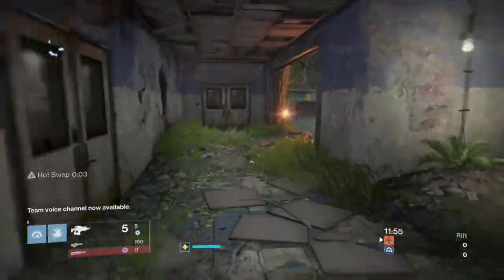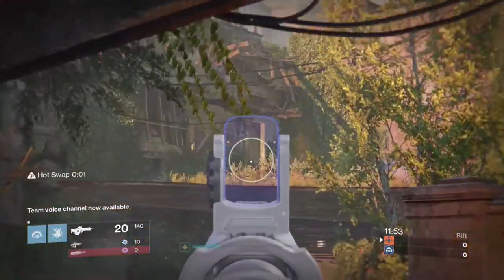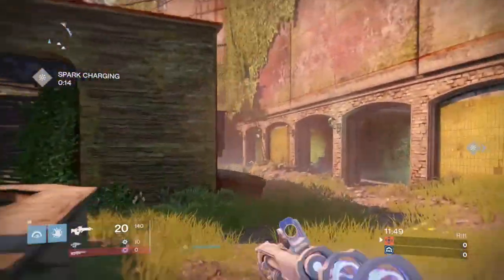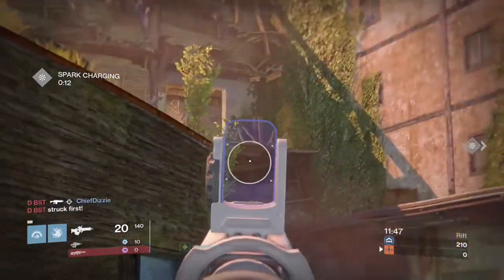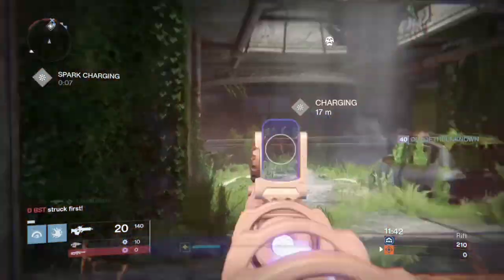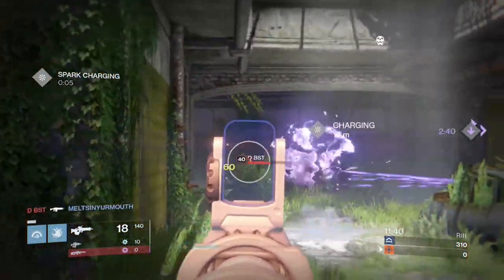Hey, what's going on guys? Mr. Truckles here, and today I've got some more Rift gameplay for you. Today it's going to be on Memento. I'm playing my Stormcaller, using the exotic scout rifle, the Taloc, which is the Warlock-specific scout rifle, and the Thieson Fusion Rifle. This is actually my favorite combo so far, and I just find that it's the most efficient for my playstyle.